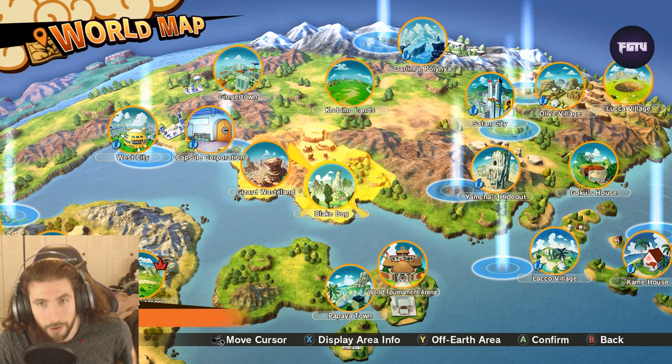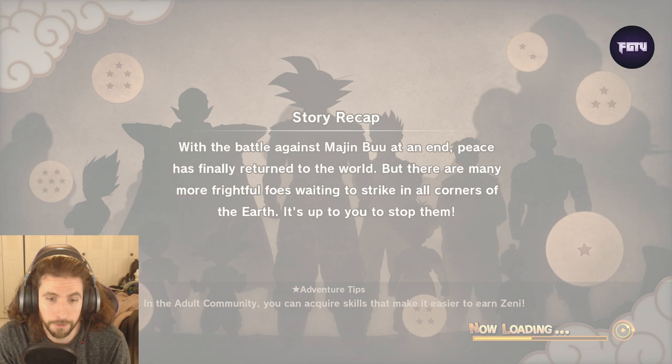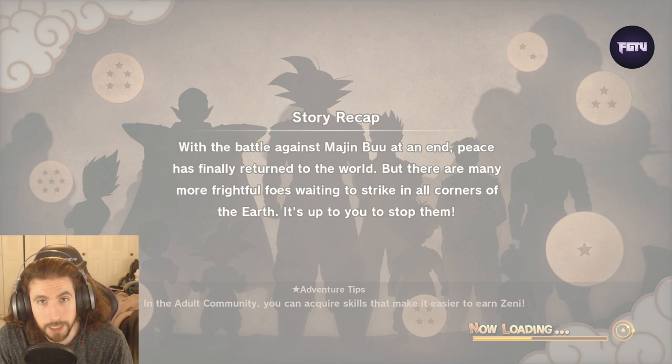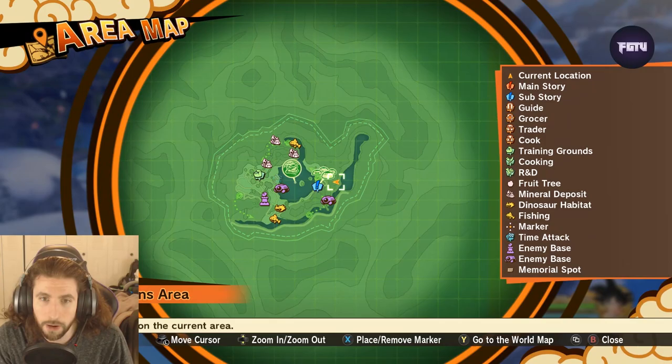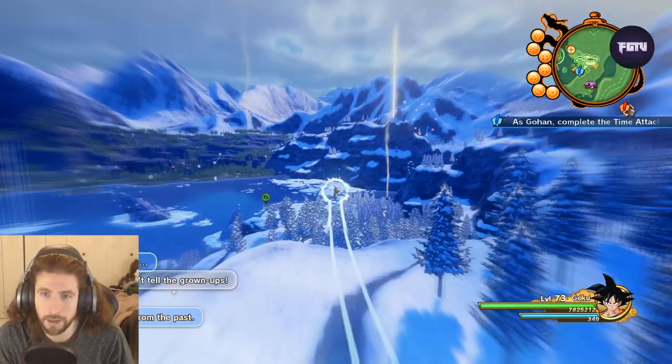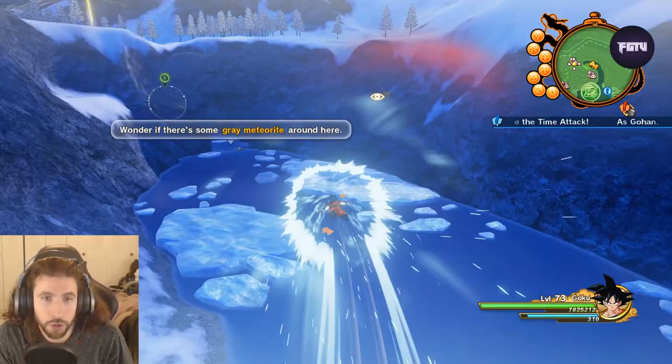The next place I'm going to show you is where you can get the gray meteorite, which is in the Darlish Polyna. I'm going to show you the location, but if you don't get the gray meteorite on the first try, here's the technique: find an NPC that hints you can get meteorites nearby, and before you blow up those refined mineral deposits, save your game first.